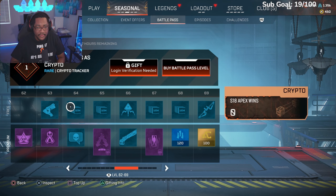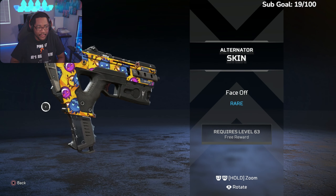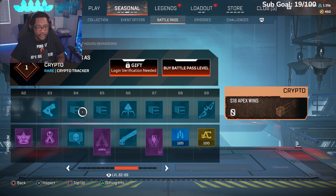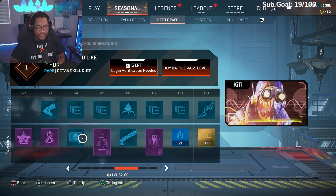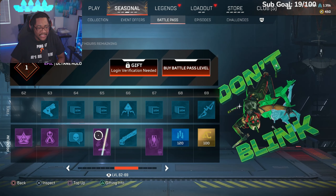Alternator skin — not too bad for a rare. Crypto Season 18 wins, Octane kill quip — I might put that on. Crypto Season 18 kills, Octane hollow 'Don't Blink.'